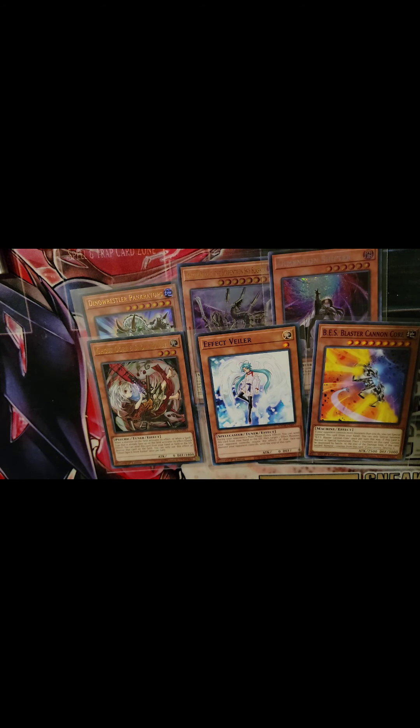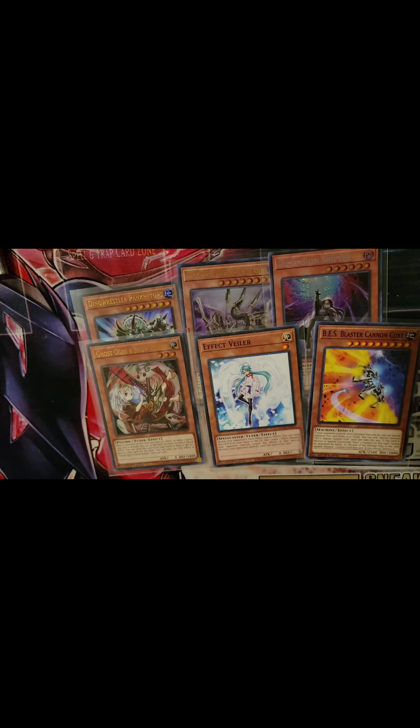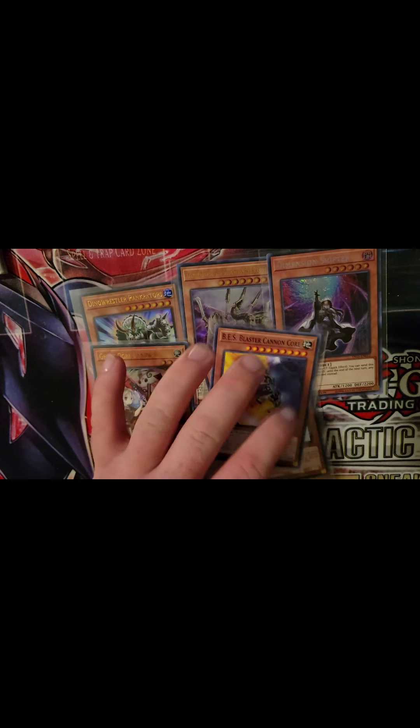BS Blaster Cannon Core: if your opponent controls more monsters than you do, you can special summon this card from your hand — works like Pancreatops and Cyber Dragon. When this card is normal or special summoned, place three counters on it. It cannot be destroyed by battle. At the end of the damage step, if this card battles, remove one counter; if you have no counters it's destroyed. He's not the best card but fits well here since it's a machine-themed deck, and machine monsters don't have many negate cards.